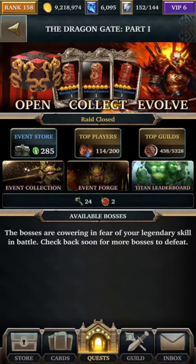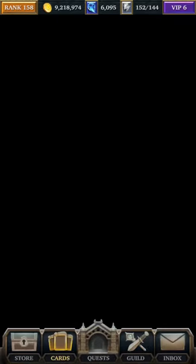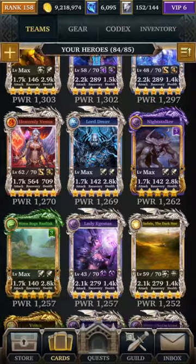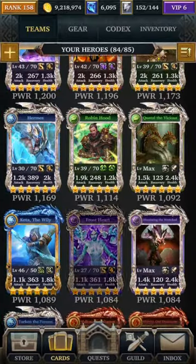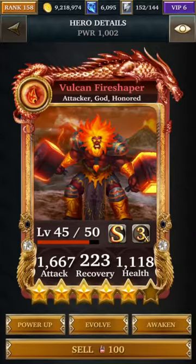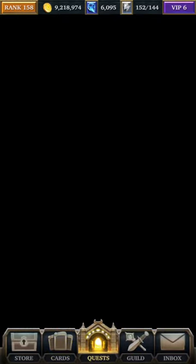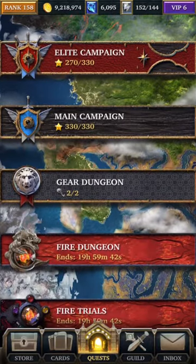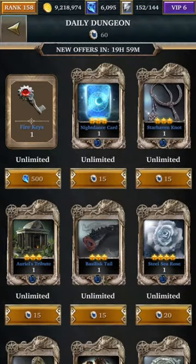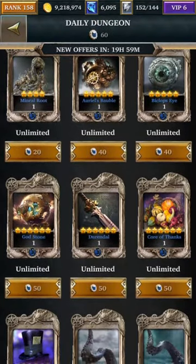If you take a look at the requirement to level Vulcan, I have him at 5 stars right now. And to evolve him, I need another God Stone. As it happens, right now it's a fire dungeon, and if you take a look at the items available, the God Stone is available.